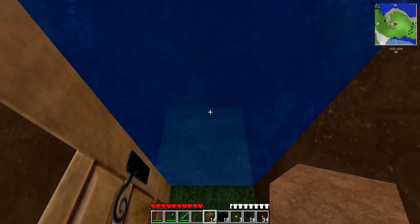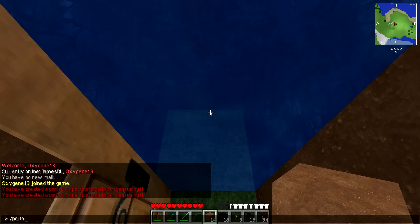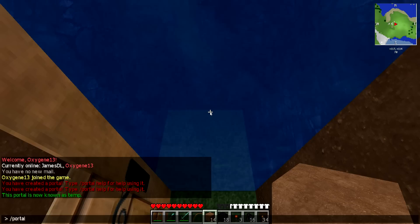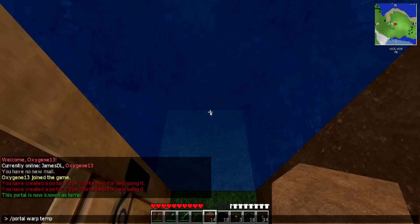First thing you have to do is give the portal a name. So it's slash portal name, and we'll say 'temp'. Then give it a warp destination, which is the portal it will go to — so we will say 'temp2'.